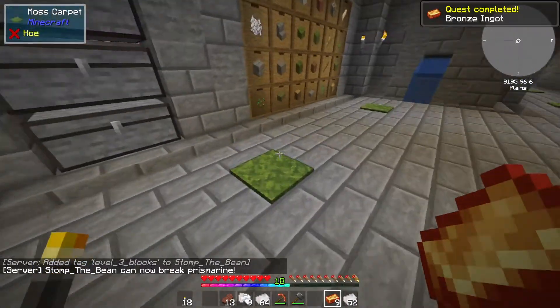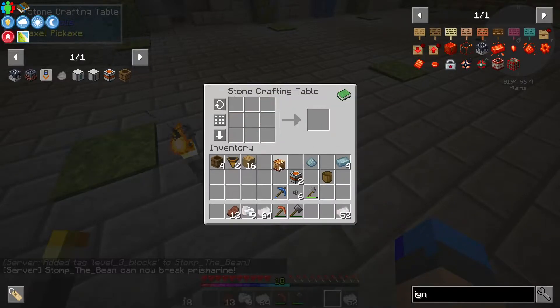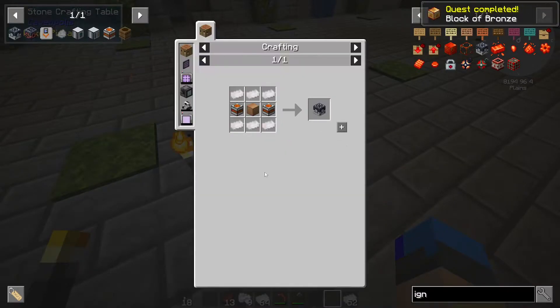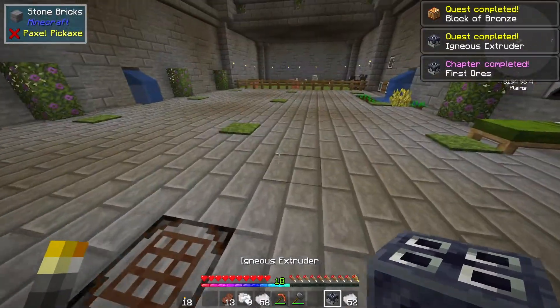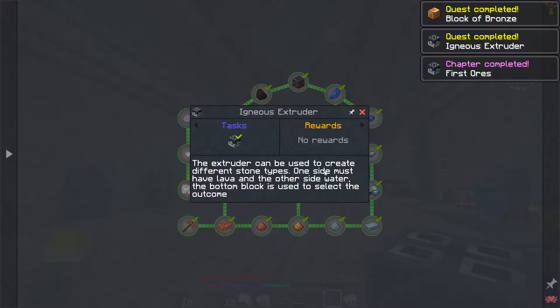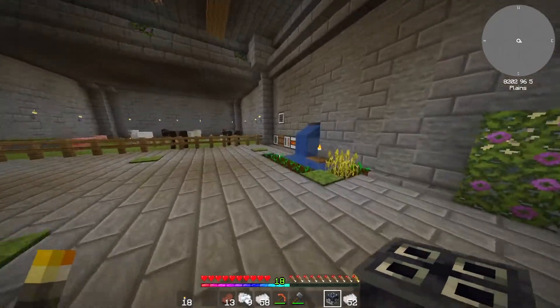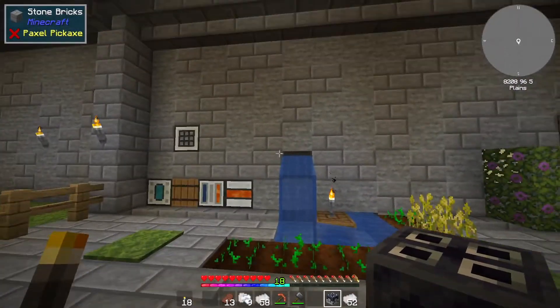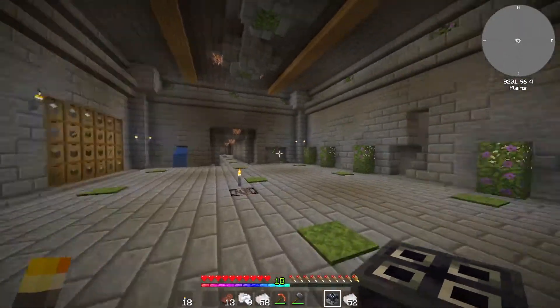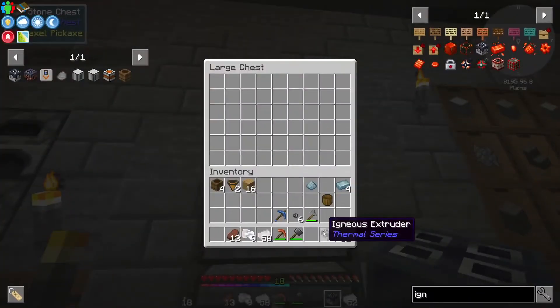The pickaxe can now break prismarine. So that means we've advanced to level three, I think. So now if we make the igneous extruder — like so, there we go — that should complete that set of quests. What does the igneous extruder do? The extruder can be used to create different stone types — one side must have lava, the other side water, and the bottom block is used to select the outcome. So I can use the igneous extruder to make stone, andesite, and all that — we'll set that up at some point.